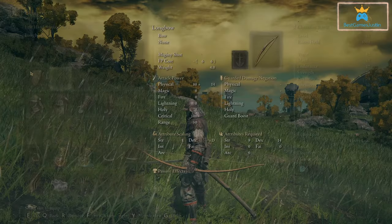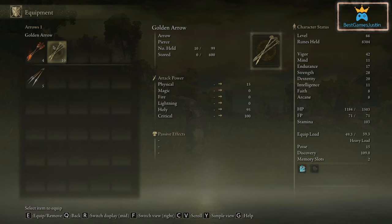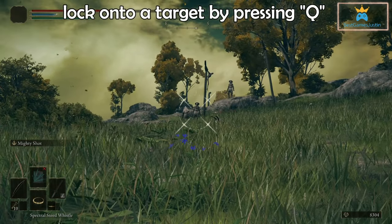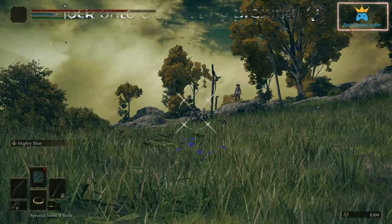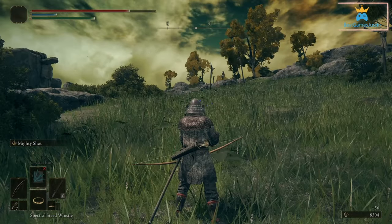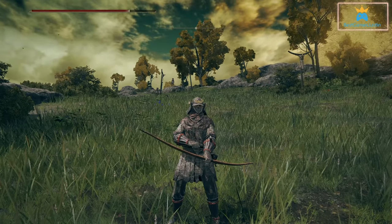We've equipped the longbow already in this slot. Let's check golden arrows first - if not, fire arrows will surely work. We're locking onto the target and it shoots - these actually work. Another shot and a third shot.